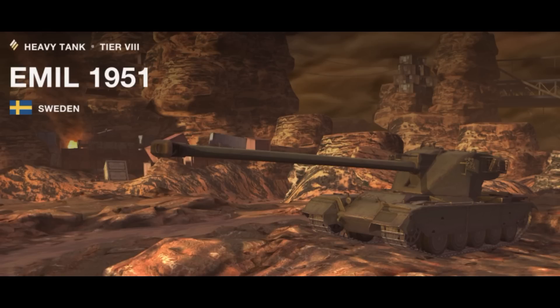Hello everyone, Bento here for a new video that is going to be a leak without really being a leak. We are going to talk about the Emil 1951, which is the upcoming tier 8 Swedish premium tank — basically a premium version of the Emil 1. The main difference is that the Emil 1951 features an auto-reloader whereas the Emil 1 has an auto-loader.